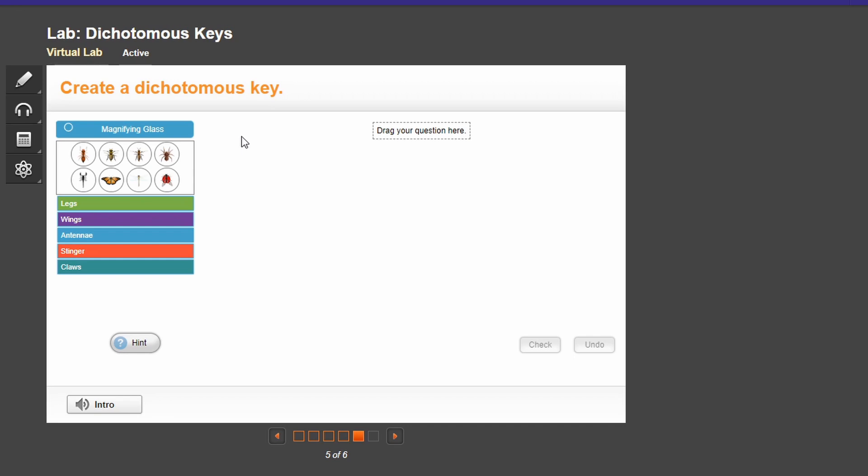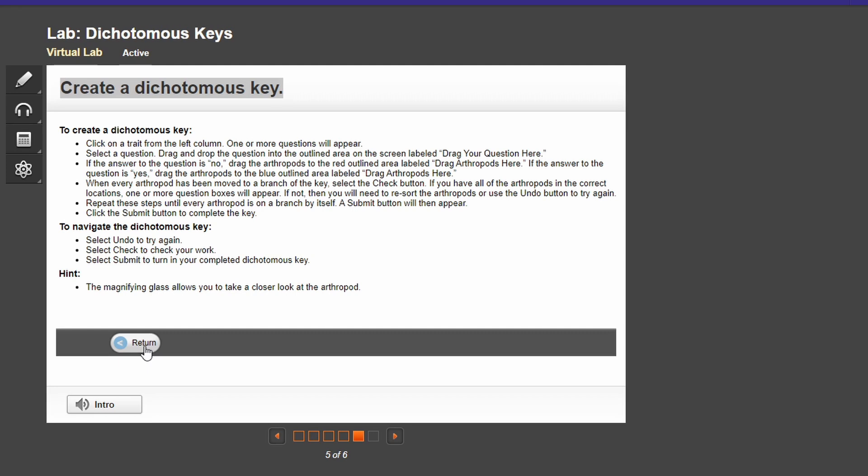I'm kind of fun. So it says create the comments key. All right, drag your question here. Hint. Guys, don't blame me — I always instantly use the hint. Come on. You can't blame me.